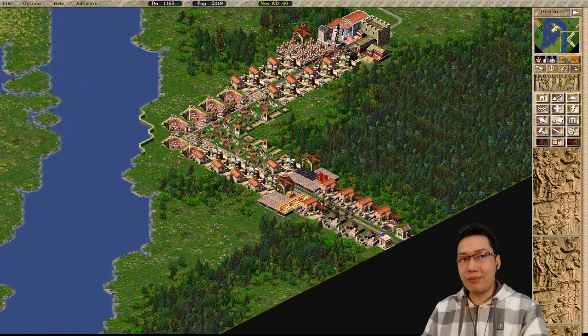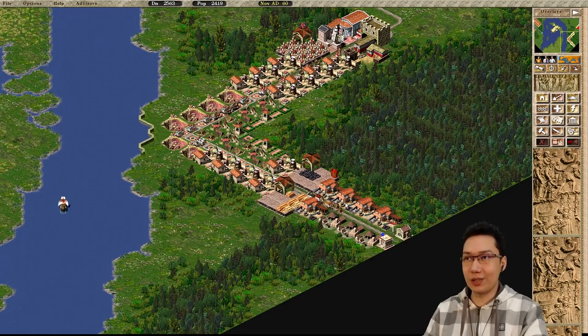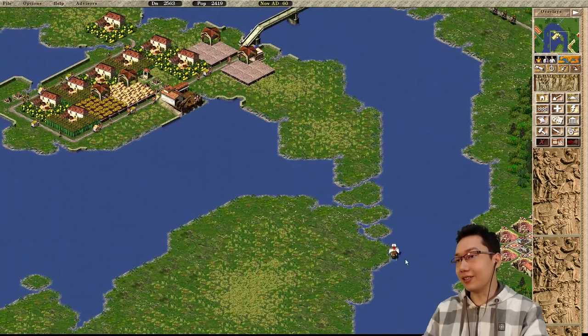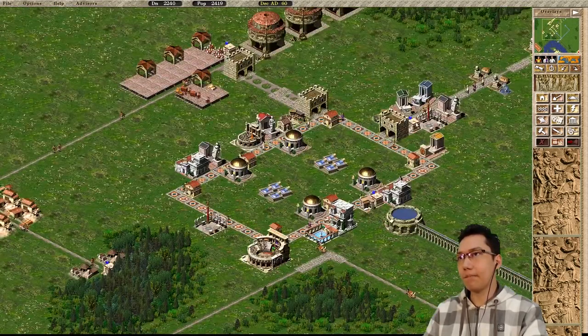A viewer suggests changing some pottery to weapons, but Saju clarified there's not enough import potential for iron to produce more weapons than this. Each workshop can produce 5 units a year. First boats are coming in - we're gonna start getting some oil.